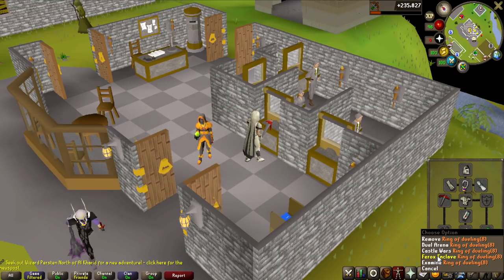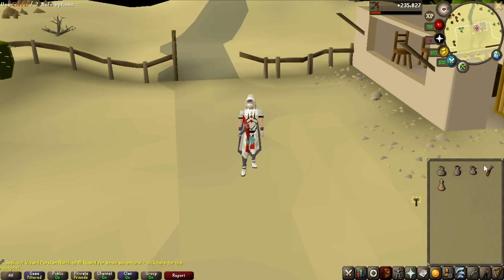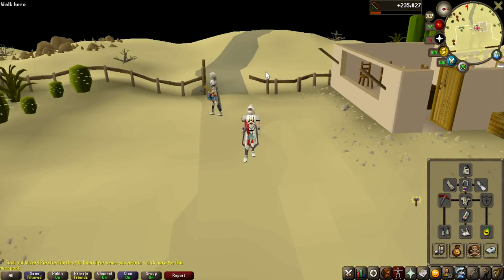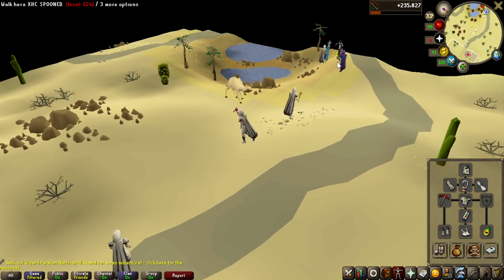The update is now in and it's time to do the quest. It says you also need a chisel for the minigame, so here's the setup I'm bringing: a chisel, a stamina potion, the essence pouches I have, and a dragon pickaxe because you'll need to mine some essence in there. By the way, RuneLite is not updated so I'm running with the really bad graphics.